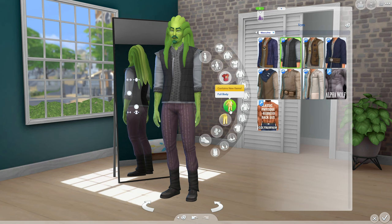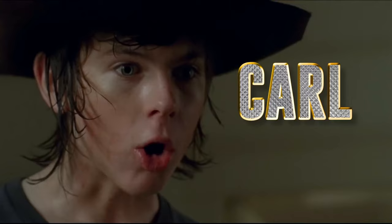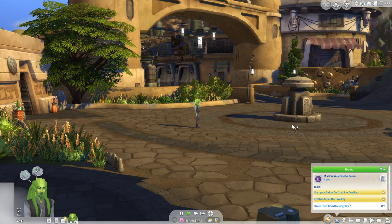This glowing building right here is the dwelling that we need to go to, and it looks like for the actual clothing items, we are locked into just Batuu. There's Carl's outfit for Batuu. Here he is.